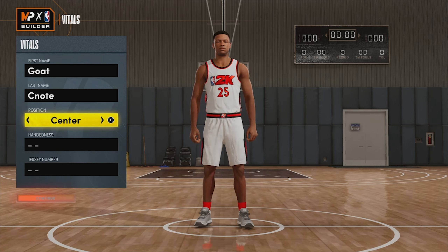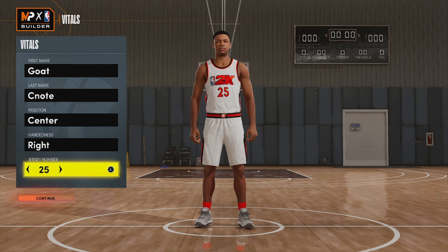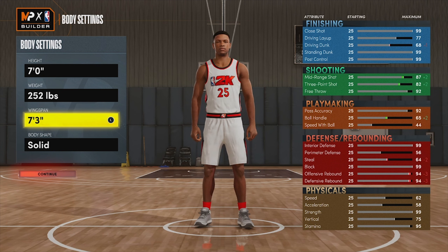We're going to get straight into this build. The center build is going to be able to shoot mid-range, shoot the three crazy, have crazy passing, defend a little bit, and also play like a post scorer. For position we're going with center, right-handed. For body settings, unless you glitch the build, seven feet would probably be the most ideal to get the stats you want for a Jokic build, so that's exactly what we went with — seven foot.